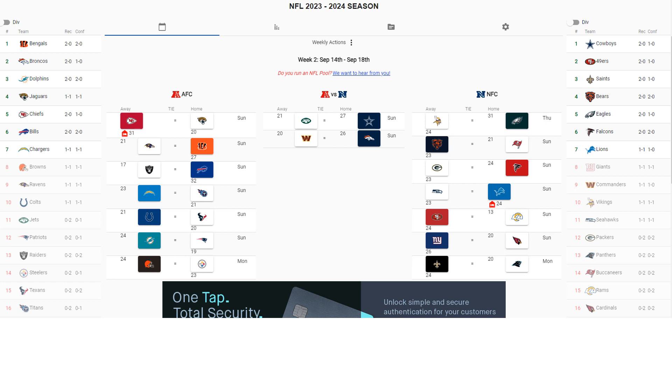Finally, the key matchup of the New York Jets versus the Dallas Cowboys, where Dallas would be coming out on top. On the left side you'll see the AFC standings and playoff picture, and on the right side you'll see the NFC standings and playoff picture.